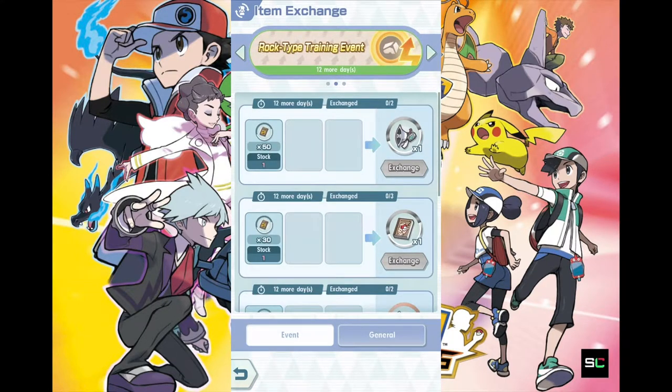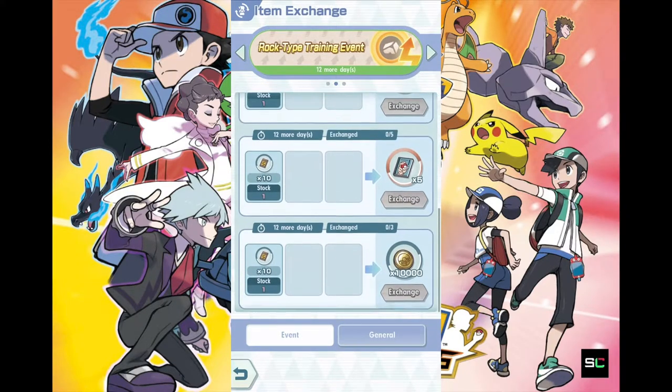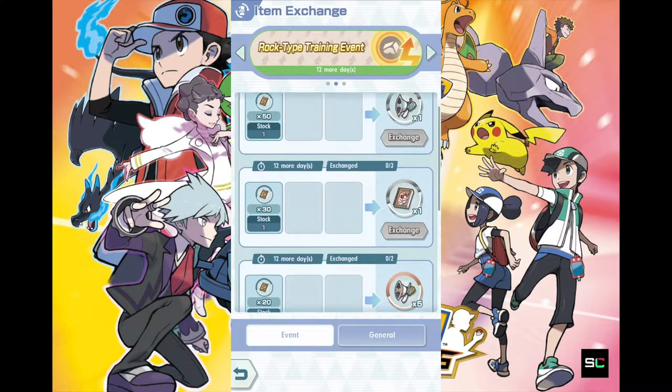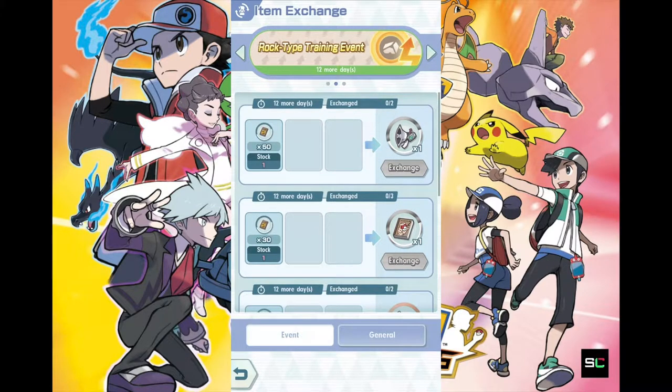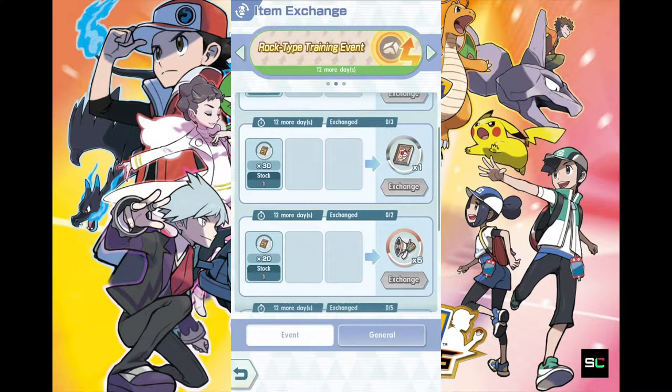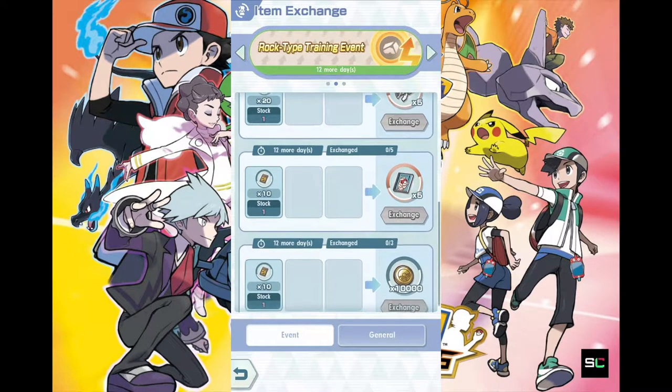Let's talk about the rock type event first. As you can see, I have two items missing, which are the two minimum items you need to exchange for. The rest of the items are not exactly that important. So how do you actually read the information here? That's pretty important. It shows 12 days left of the event. This part here is the most important — it shows you how many you can exchange for. You've exchanged 0 out of 2, so there's 2 in total you can exchange for, followed by the more common items.